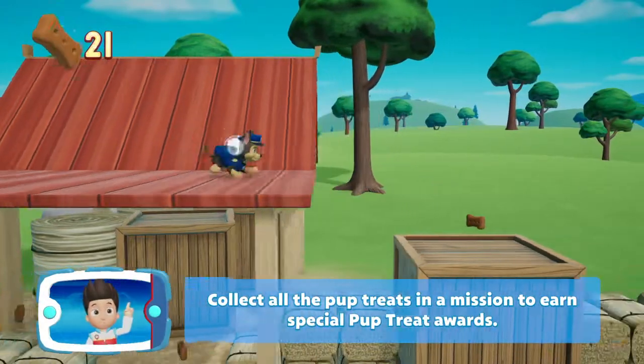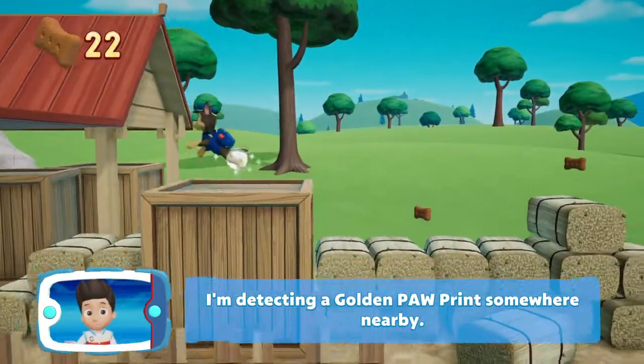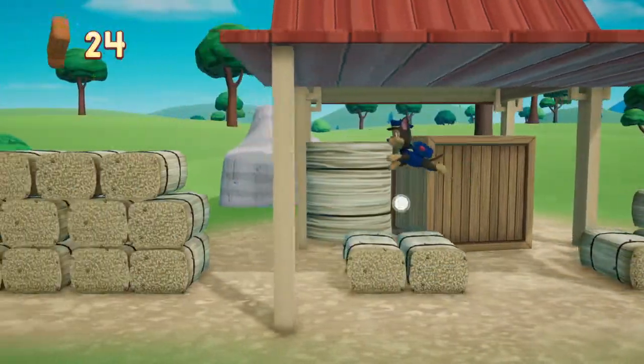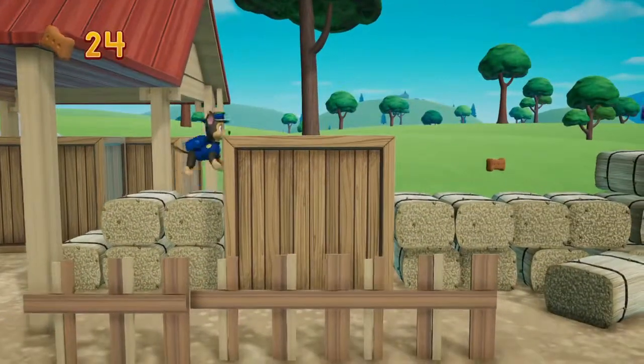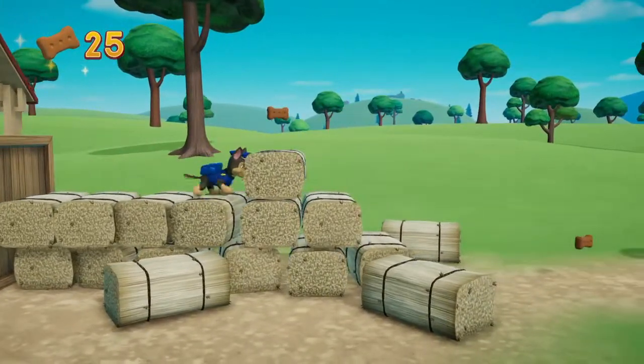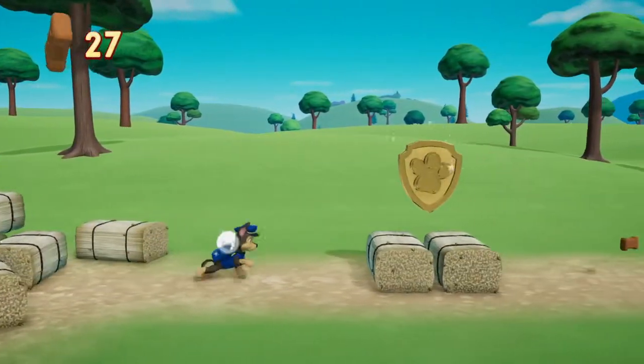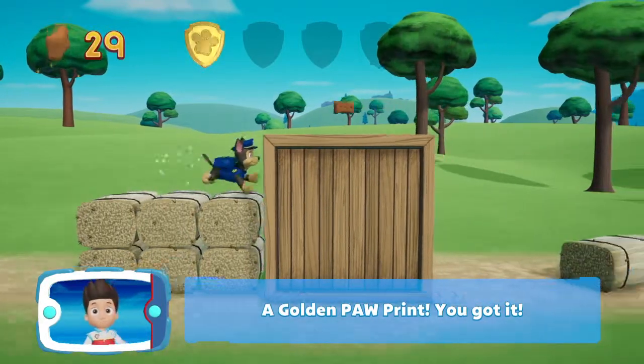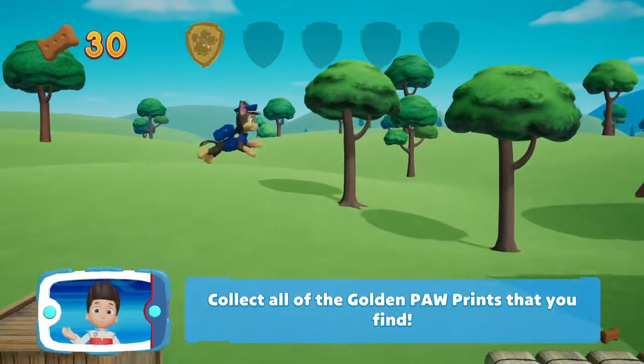Collect all the pup treats — I'm detecting a golden paw print somewhere nearby. A golden paw print. You got it. Collect all of the golden paw prints that you find.